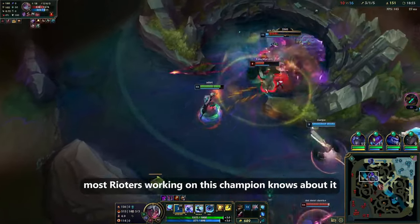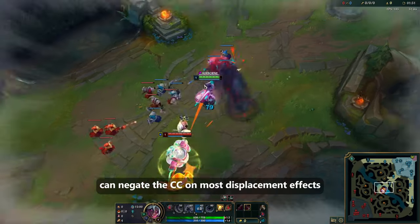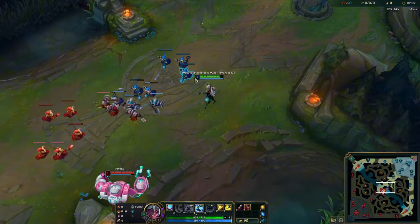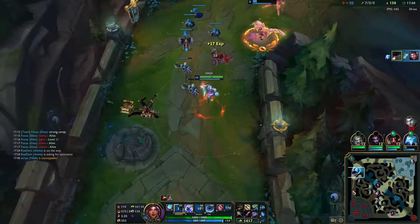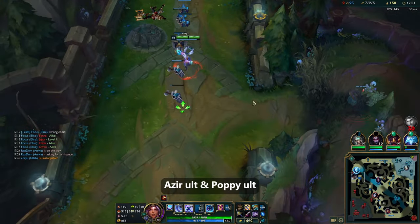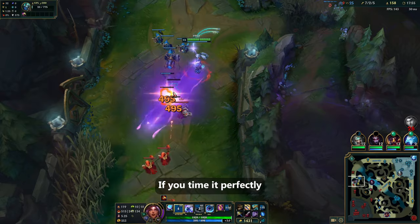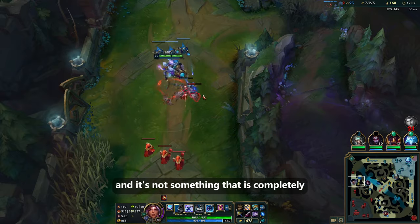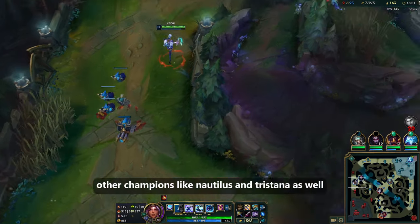Most players don't know this, and I doubt most Rioters working on the champion know about it either, but Neela's E can negate the CC on most displacement effects, similar to Tristana's W. Think about spells like Blitzcrank hook, Alistar knockback, Vayne Condemn, Azir ult, and Poppy ult — these are all displacements you can negate if you time it perfectly. It's not completely game-breaking since this mechanic exists on other champions like Narliss and Tristana as well.